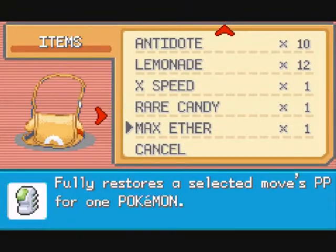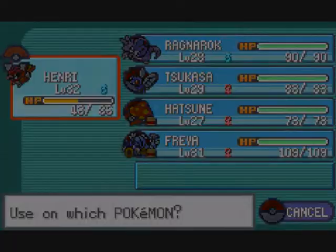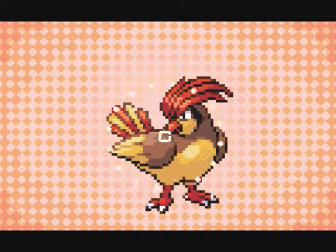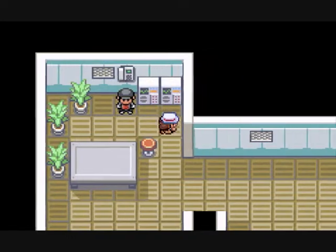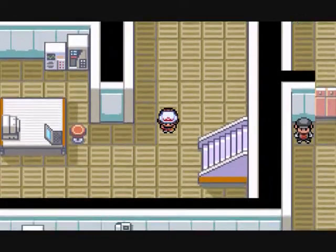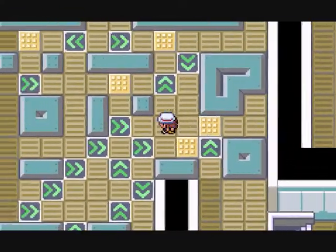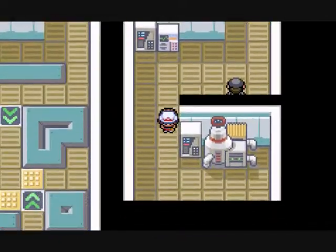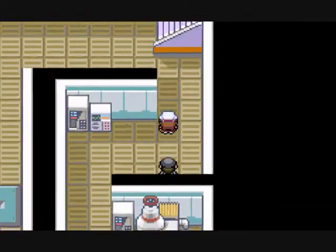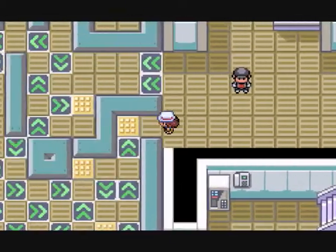Okay, while I'm thinking about it, let's go ahead and use that Super Potion. Sweet. So now that we got the lift key, we can actually use the elevator, which is nice because I was really getting sick and tired of walking around everywhere. Okay, wasn't there an elevator over here? No, there wasn't. So I gotta go up a flight of stairs. My legs must be getting really tired.